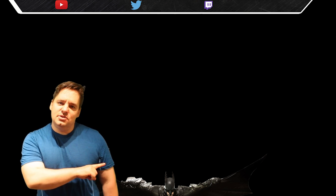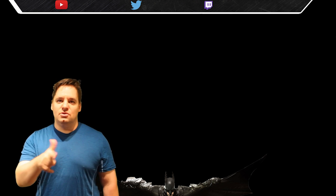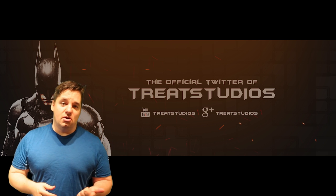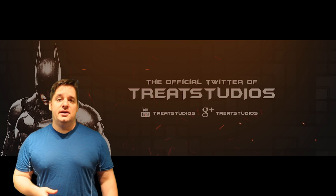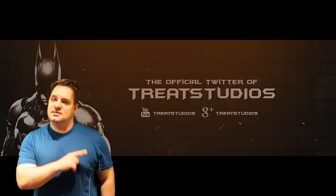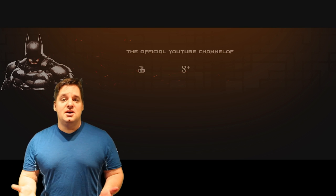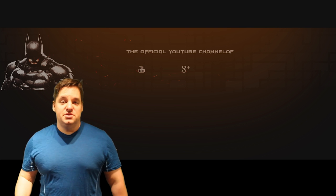The second guy I'm going to talk about today is Treat Studios — let's look at what he's got in store for you. Treat Studios has a combo pack — they've got the whole nine yards here: a logo, a YouTube banner, a Twitter header, and a thumbnail template. All four of them are in the same style. If you've got Photoshop, download the PSD documents and adjust the position of Batman, change the colors, add your own text and fonts. If you download the PNGs, put your name and your info on it, and you've got some branded stuff.